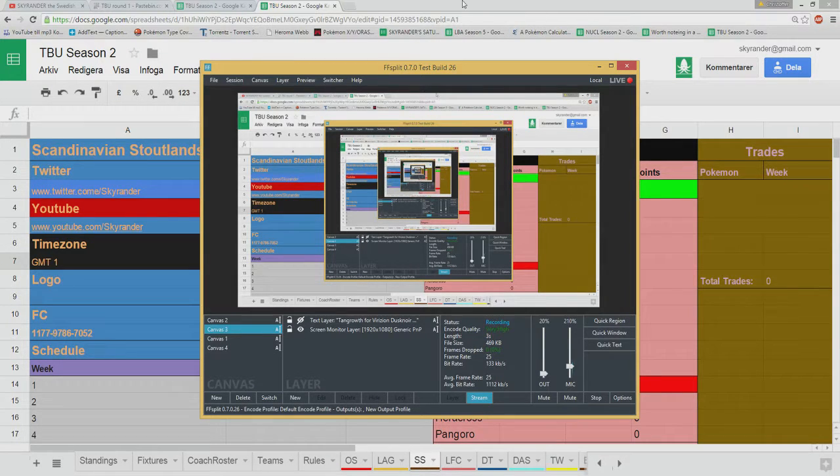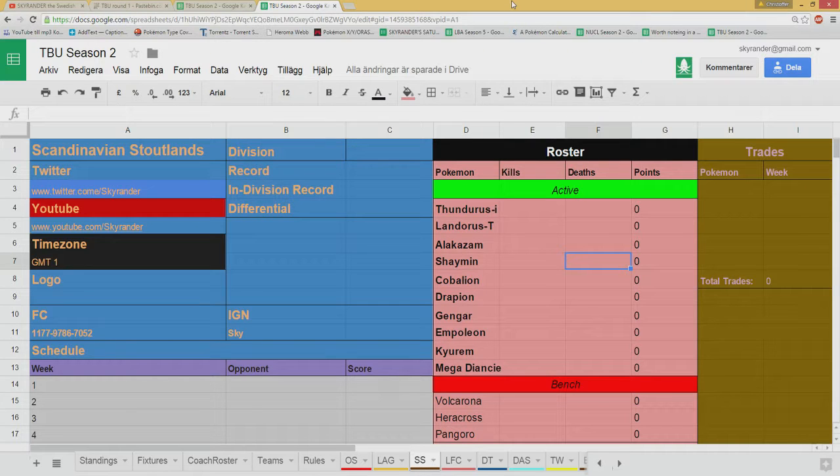Alright, what's up guys and welcome to another video from me, the SkyRenderer. Today is a very special day because this is our first TB pre-planning against a very good friend of mine and a very good Wi-Fi battler — The Bristol Beedove, or Ashton Akay, also known as Eric in real life.